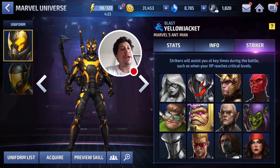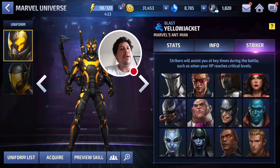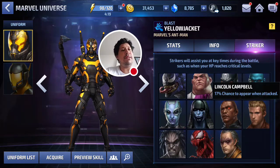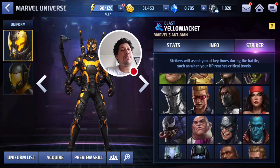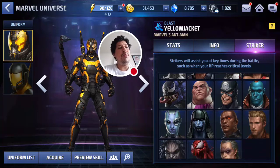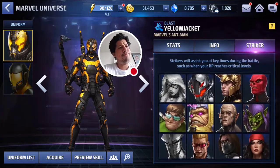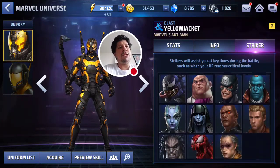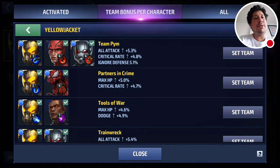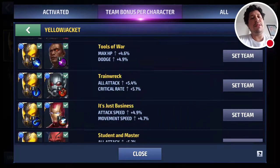Let's take a look at who his strikers are. Carnage is a striker, Catelius is a striker, Venom is a striker as well, but Ant-Man is not. Wasp is also not a striker — interesting. And no one who's a striker for him is actually on his team-up list.